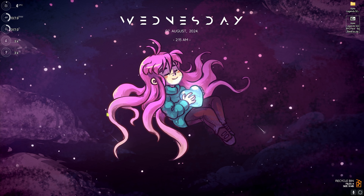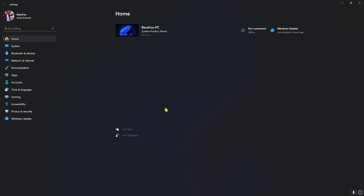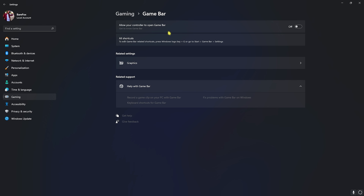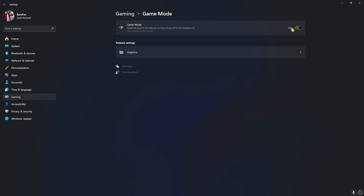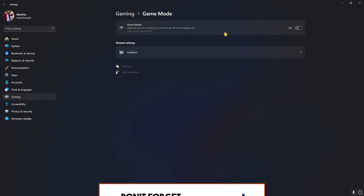Step number one is the essential Windows settings. Open up Settings on your PC, go down to Gaming, then Game Bar, and turn it off — Game Bar consumes a lot of FPS and resources. Go back to Gaming, open Game Mode, and turn it on. Game Mode optimizes your PC by turning things off in the background, helping you gain extra FPS. However, if it causes FPS drops, you can disable it.